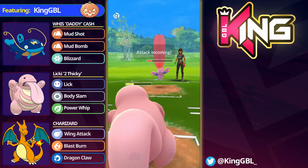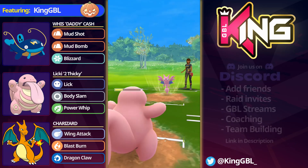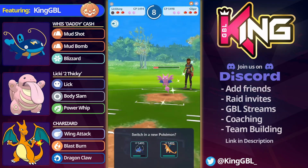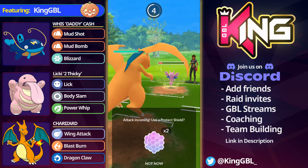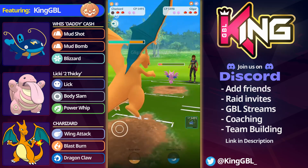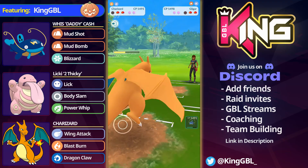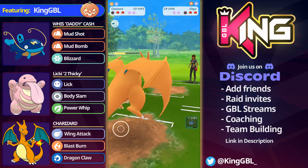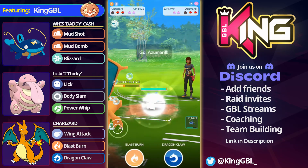This team I'm running is just a bit of a meme team guys. I don't necessarily think I'd run this in the Great League unless I was running it for fun - Whiscash in the lead, Lickitung in the swap and Charizard in the back. Whiscash is quite weak to Swampert so this team is ABA weak to Swampert already, and of course Carbink would be a little bit of a tricky customer for this team.